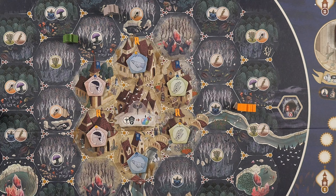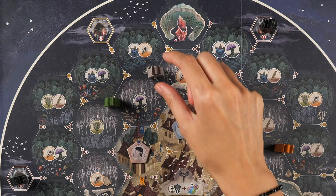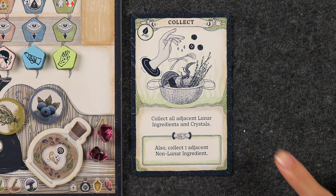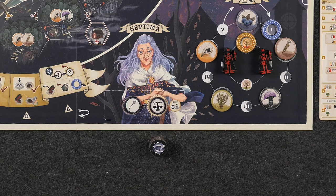Then move on to resolving the chosen actions in turn order. On your turn, before resolving your action, you may take what's called a quick move, which lets you optionally move one space with your leader. When moving around the board, you must always move to spaces connected by the white line, and you may move through a space containing other leaders, but you can never end your turn on an occupied space. Then you resolve the action on your chosen card. Action cards feature a main ability as well as a matching bonus at the bottom of the card that can only be taken if you either chose the same action as another player, or the action on the active rightmost Septima action marker. If neither are true, then you may only resolve the card's main action.